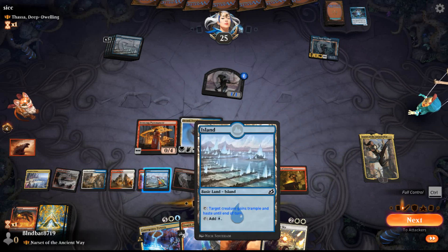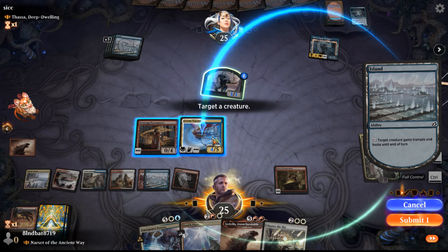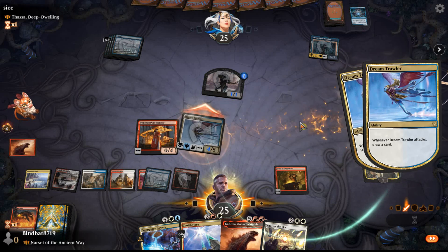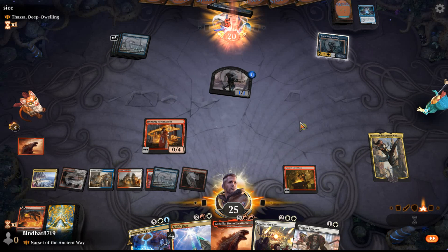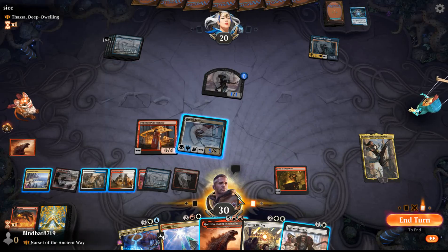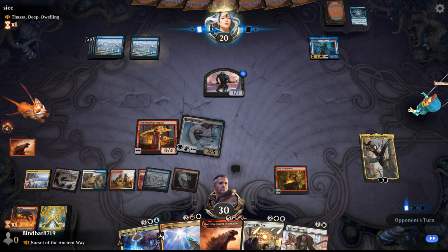Full control. Let's give Dream Trawler haste and resolve. Now we go to attackers — four damage. I think we'd rather rally now — five damage, gain some life. Can't cast anything more, end the turn. They have six mana and a devotion of one for Thassa. Hopefully I've dealt with all of the devotion-making creatures. Riddle Master Sphinx — an opponent controls, return to its owner's hand.